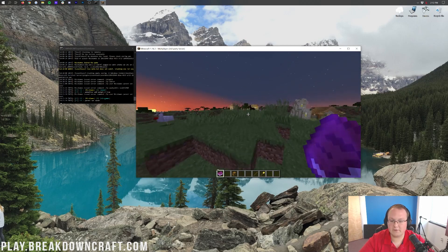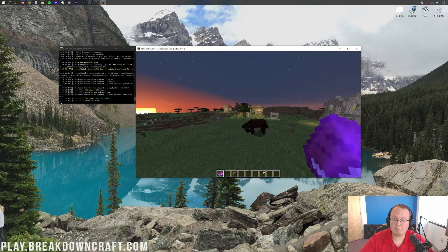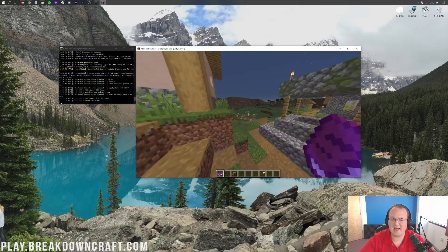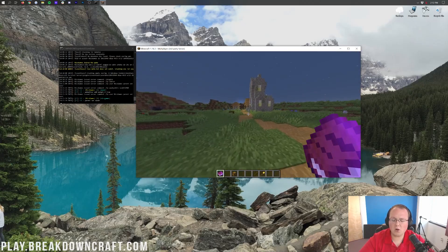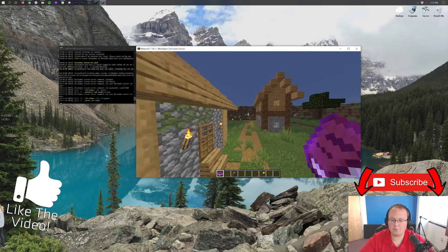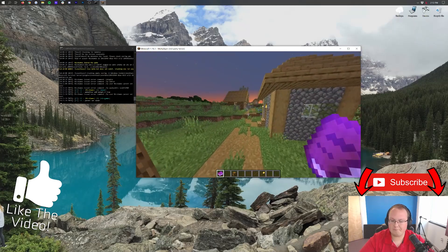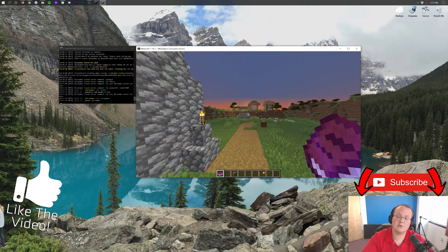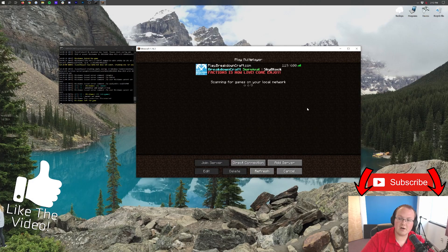So there you have it - that is how you can make a survival server and specifically the plugins we recommend. There are more you can get, like holographic displays to add little messages for players and all sorts of stuff, but overall these are going to get you in the right direction and then you can expand and add more plugins as you find them over time. If you enjoyed this video give it a thumbs up, subscribe to the channel, and come check out our survival server at play.breakdowncraft.com. My name is Nick, this has been the Breakdown, and I'm out - peace.